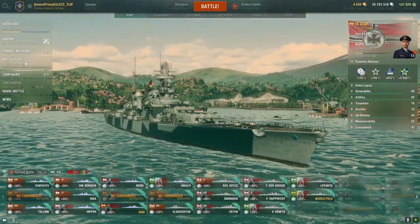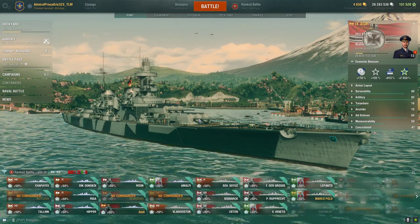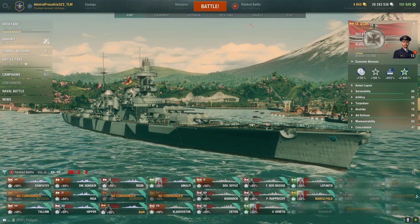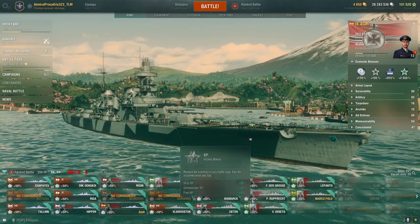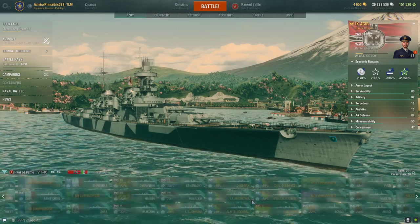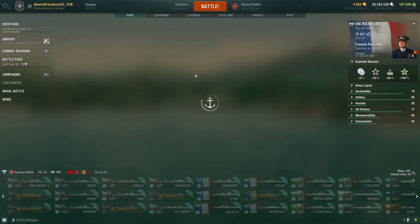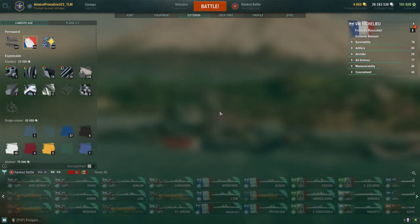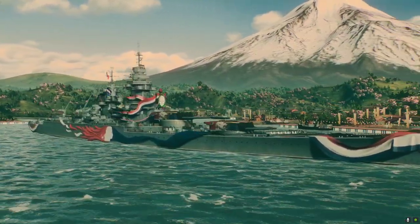So there you have it — I opened up 15 Distant Voyages containers. We got Permanent Camouflages for: C-23, Des Moines, T-22, and Trento — two ships I'm going to recall. I'm going to mount this Permanent Camouflage on Richelieu, which I already have in port. Looking at it now — I'm so lucky with this French ship. The permanent camouflage looks like a symbol of the Vive la République.